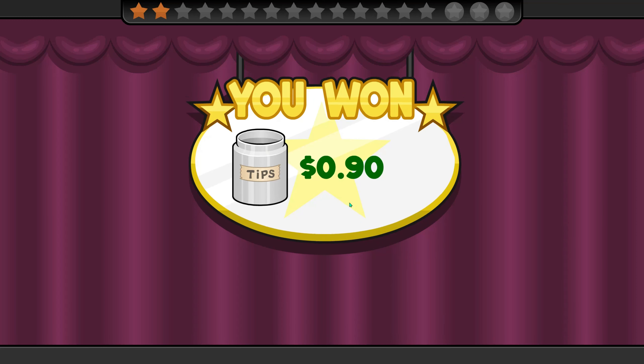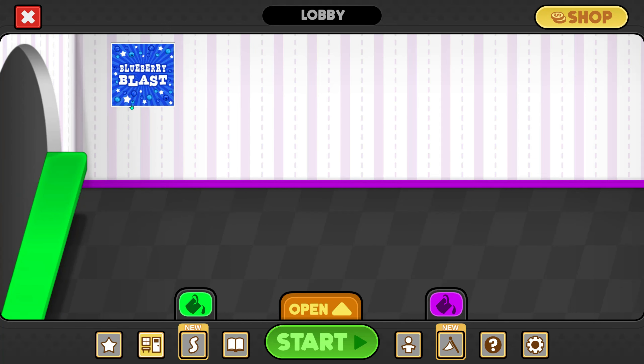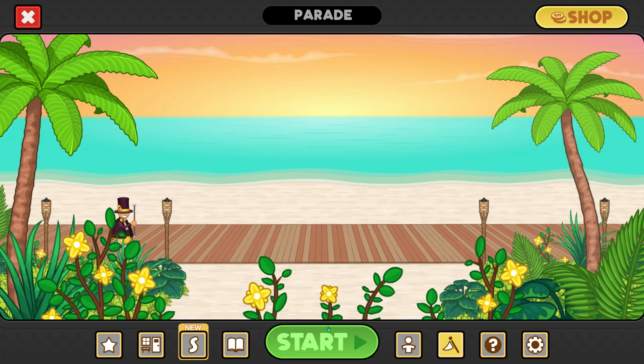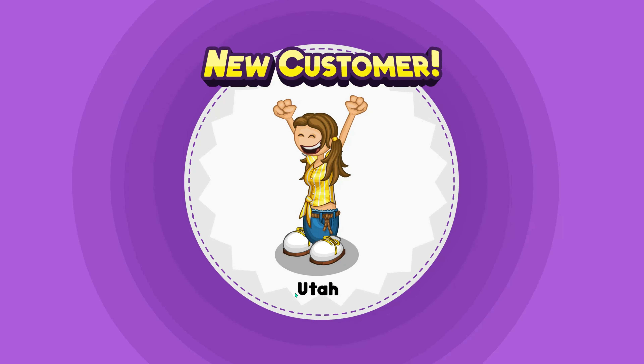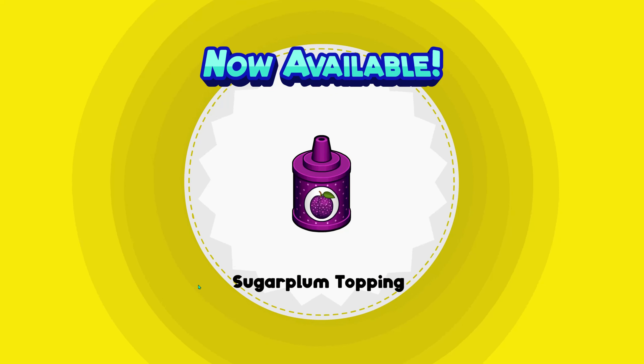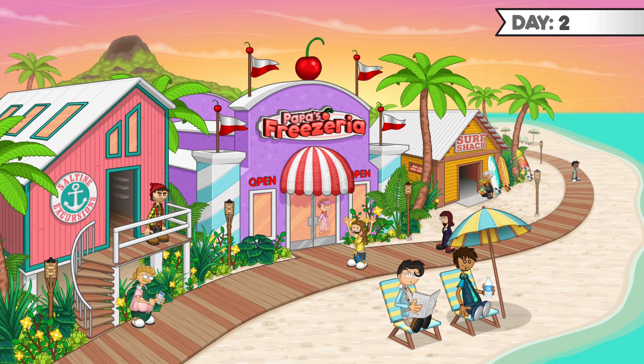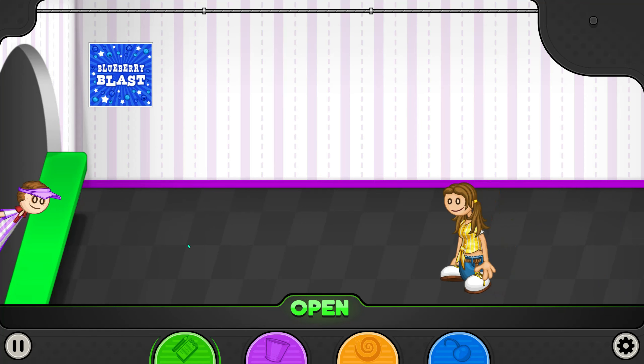I think I failed — 90 cents. Open wall, furniture, wallpaper — looks nice. We got a new customer; I'm gonna call her Utah. Pick lemonade syrup — this is new for me. Sugar plum topping. They should spread the upgrades out because it gets pretty long near the end, if there's even an end to be honest.